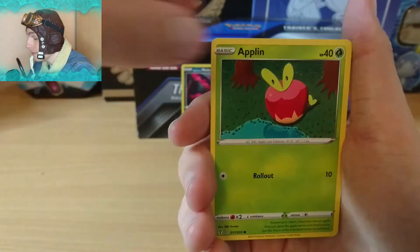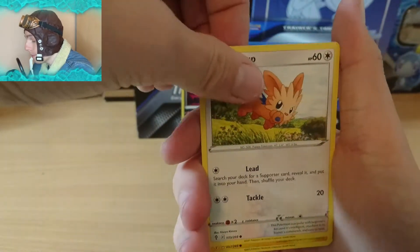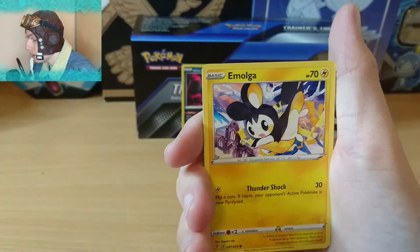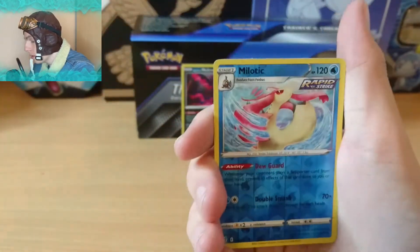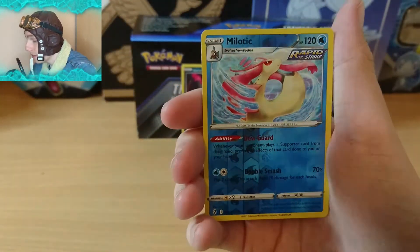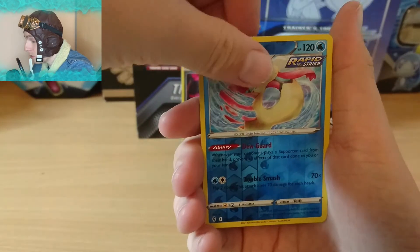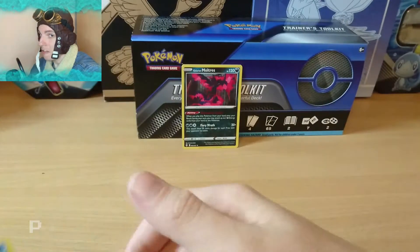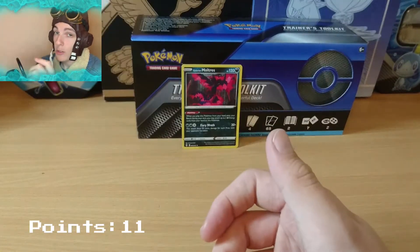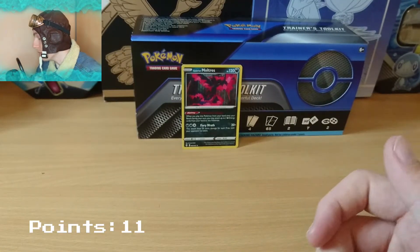We have an Applin, a Lillipup, an Emolga, a Tentacool, a Milotic Reverse Holo, and something good at the back... a regular rare Flapple. So I don't think we're winning any prizes for this opening, but I'm happy I get to open some Evolving Skies.